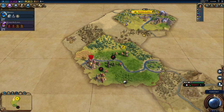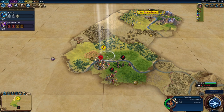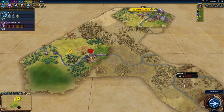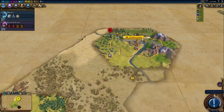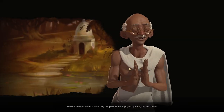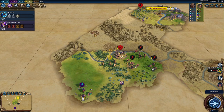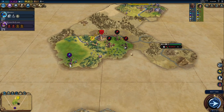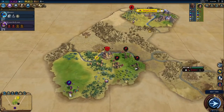A barbarian warrior is threatening the goodie hut. I'm going to try to ninja-steal the kill — positioning on the forest gives us a combat bonus. I'll wait until the barbarian attacks the city-state unit and is damaged, then try to get the kill. If we can't attack next turn, I'll cross the river to get a better position. Then — Gandhi! I can't remember the last time I ran into Gandhi. It's an honor. Delhi is down to the south with a good amount of distance, which is comforting on Deity since AI starts with a lot of military units.